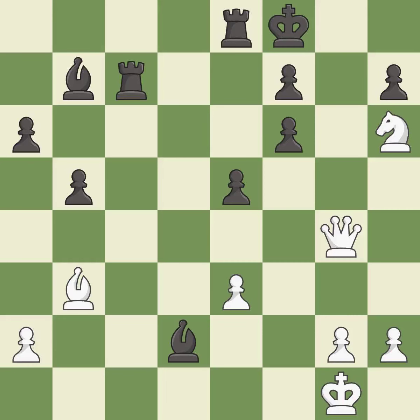That pawn was free for the taking. This threatens to fork pieces — it is best. This defends a pawn that was under attack and had no defenders. This threatens to play checkmate. This prevents the opponent from being able to fork pieces — it is excellent. This takes an open file, a common method for activating a rook. This prevents the opponent from being able to play checkmate — it is best.